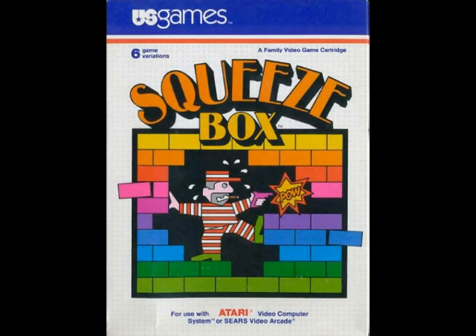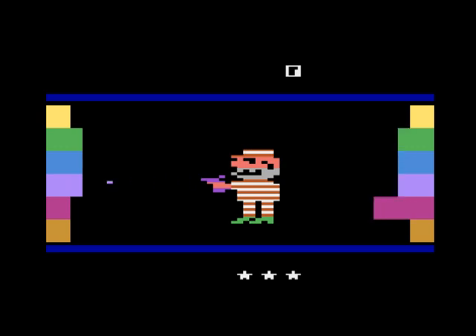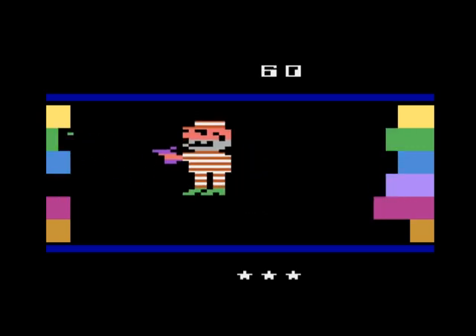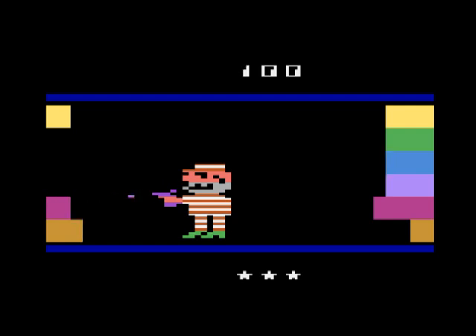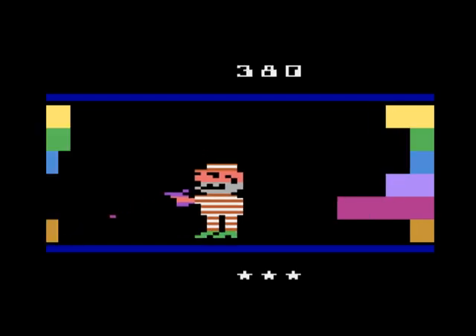Squeezebox was released by U.S. Games for the Atari 2600 in 1983. It's one of those games with a weird premise. In this case you're a prisoner trying to escape the inexplicably continuous closing-in walls. There are different variations but they all revolve around you shooting out bars that close in on you.